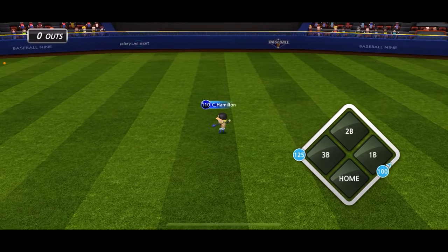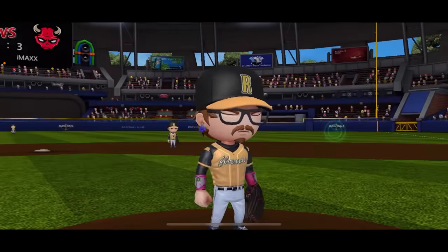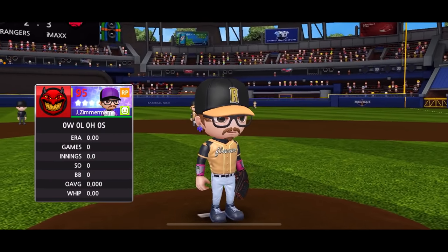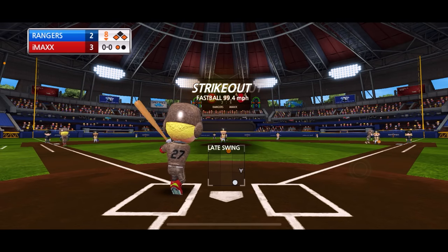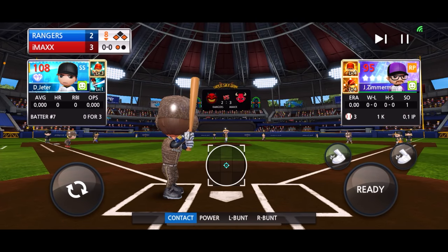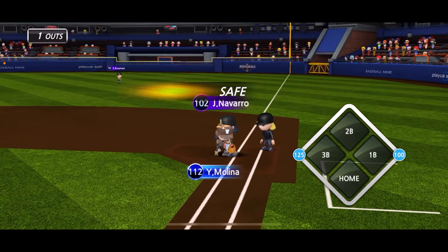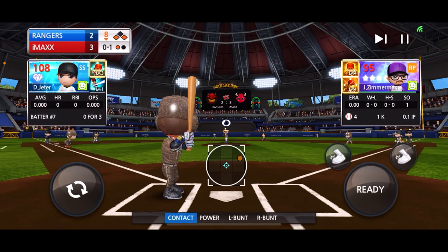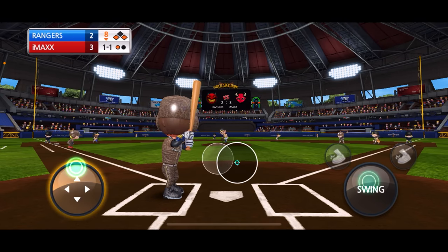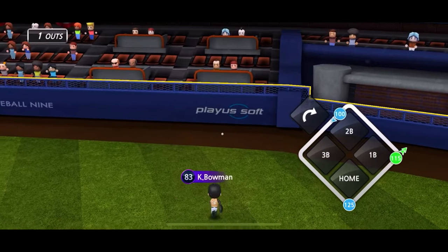That'll drop in for a single — let's go! No outs and two runners on. And a pitching change. Strikeout. We still got one out, we can make something happen. Safe — they're afraid of him stealing second. Great swing over the right fielder's head, let's go!